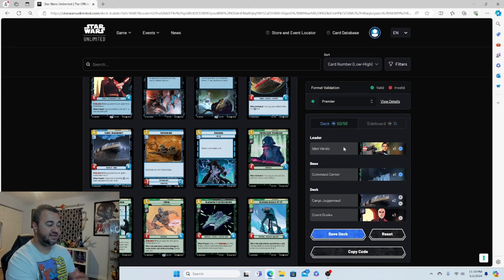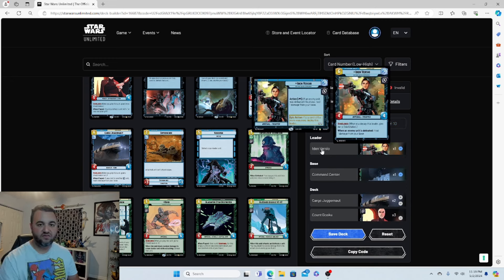That's it — that is the Iden Versio budget deck, all for $38.33. Let me know what you guys want to see next. If you made it this far, please hit that like button. Thanks for watching, thanks for listening — see you guys next time.